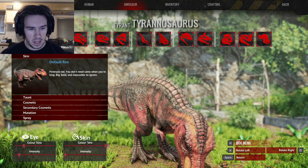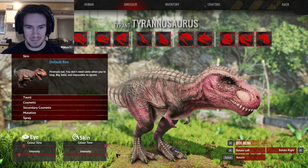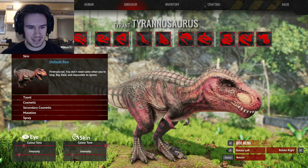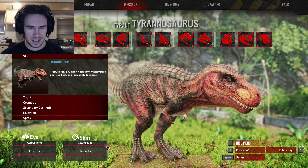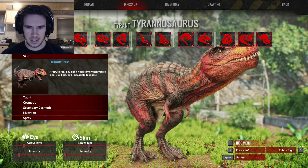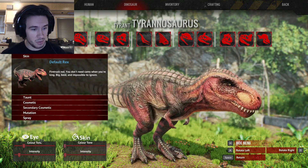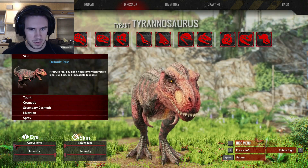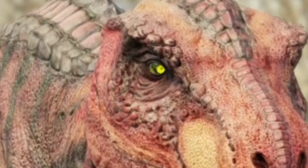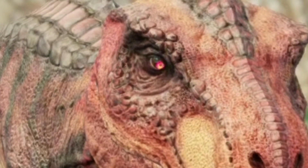Default Rex, you know, it's red. But if we move the intensity, you can see it changes to like a pink — a purpley pink, which is cool. So if you want a pink Rex by default, you can add that now. Color tone is basically just kind of the saturation, I think. See, it's a lot darker there, and then we go over here it's a lot lighter. So that's pretty cool. And then the eye color as well — it kind of goes through the rainbow.